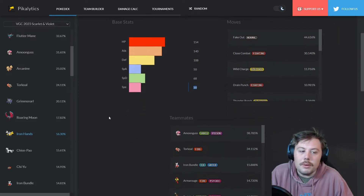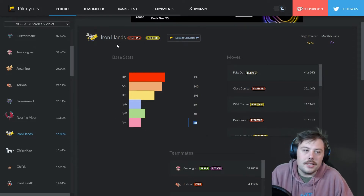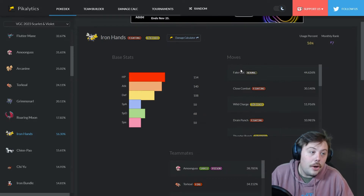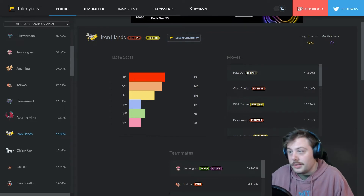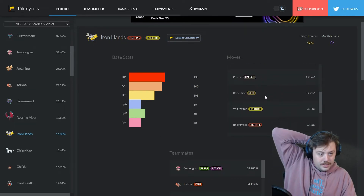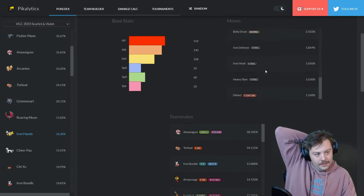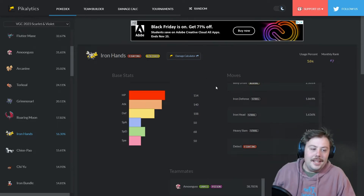Iron Hands is a little slow but pairs extremely well with Trick Room. You don't have to use it in Trick Room though, which is why we're seeing its flexibility — it's basically one of the best Fighting types in the game and extremely bulky. The core moves are Fake Out, Close Combat, and Wild Charge. You can run Drain Punch over CC, Thunder Punch over Wild Charge, Ice Punch, or Protect.